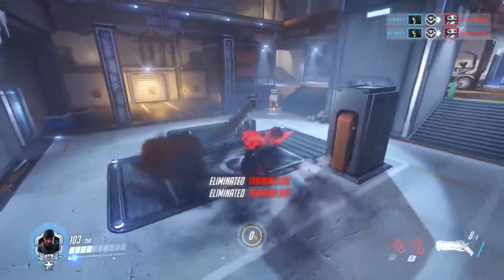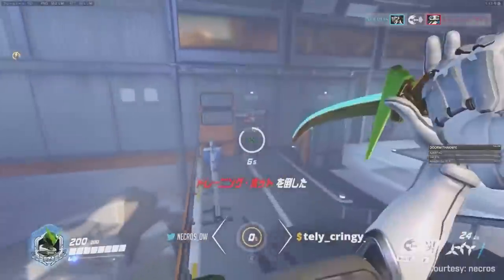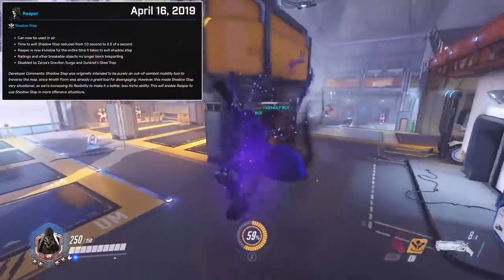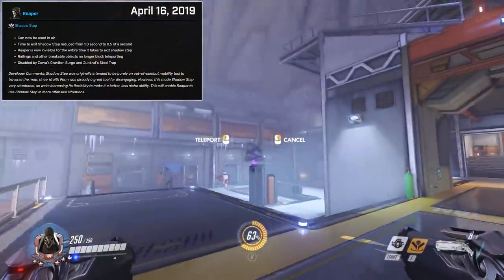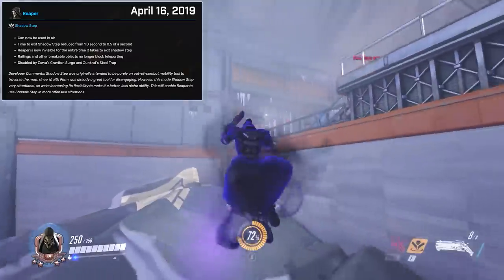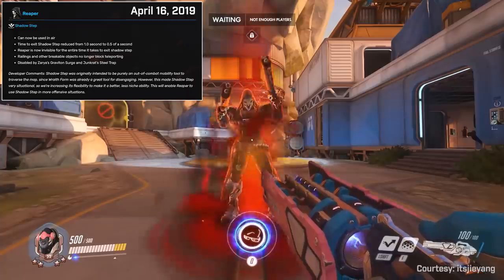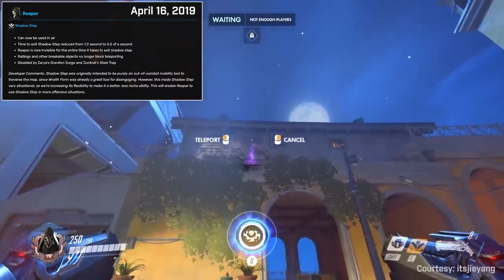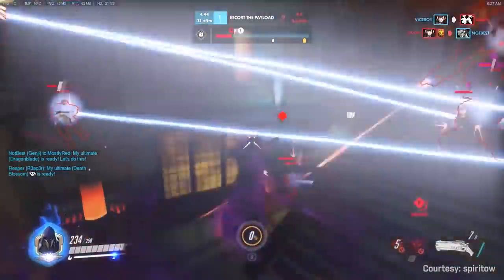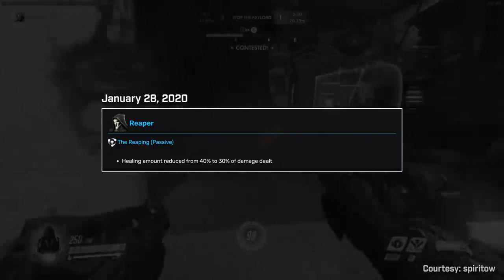As Overwatch modernized, the clunkiness of Reaper became apparent, as players came to appreciate the snappy mobility that Doomfist and Genji offered with their low downtime and lack of being stuck in animation. This finally led to Blizzard adjusting the long overdue Shadow Step ability in April 2019. Reaper can now be airborne while casting it, removing the need to stand completely still. They also halved the vulnerable exit stage to half a second down from one whole second, and allowed teleporting Reaper to displace railings and other breakable objects that would have previously blocked his destination. Reaper then sat pretty much untouched until January 2020, when his lifesteal was taken back down to 30%.